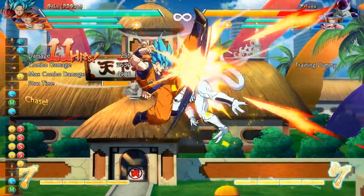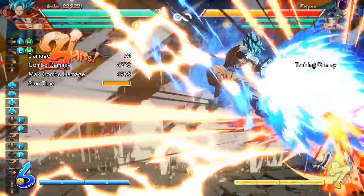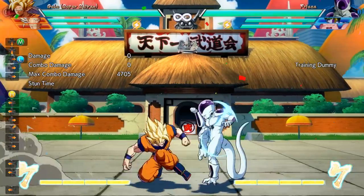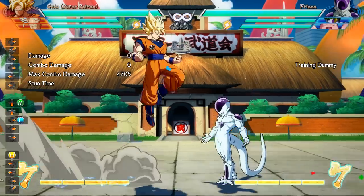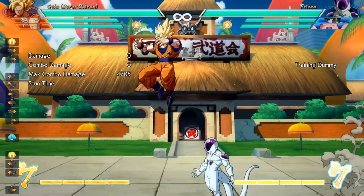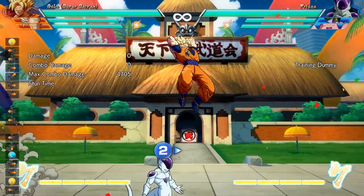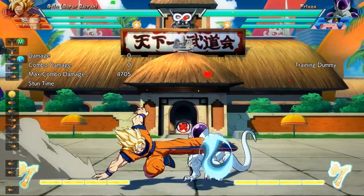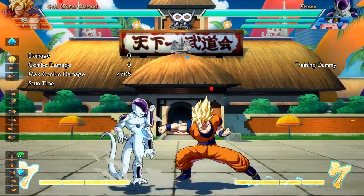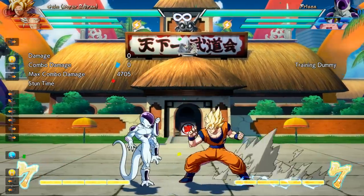This next way to beat a blocking opponent is kind of a more advanced cross-up attack. In anime games like this, you're allowed to dash in the air, which allows for some really crazy mix-ups. One of the most basic is jumping over your opponent, making them switch the way they're guarding, and then air dashing backwards in order to hit them on their original side. It looks super sick and it's super effective, and something you can very easily implement into your game. Another great reason this tool is so useful is that when you backdash on the second part of it, you can decide which side you're going to land on by changing the timing of when you backdash. You can see examples of that here.